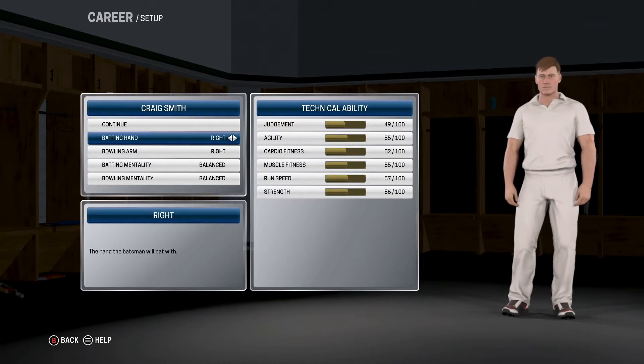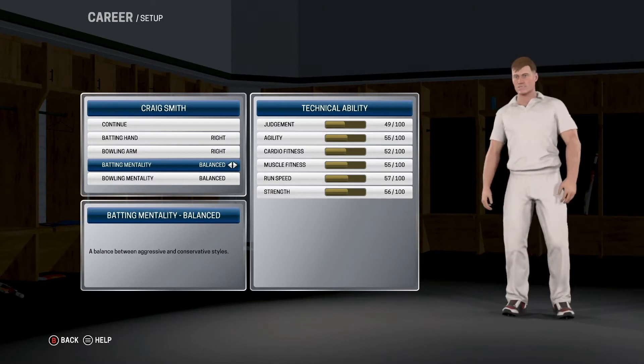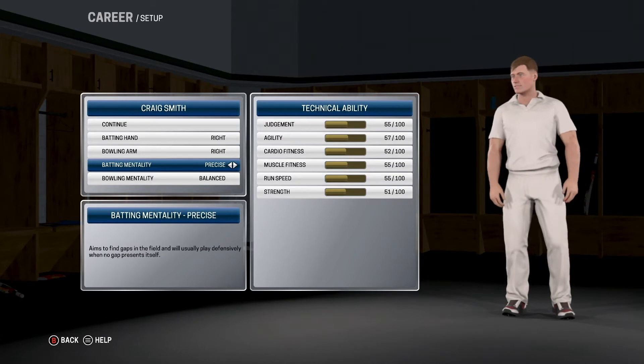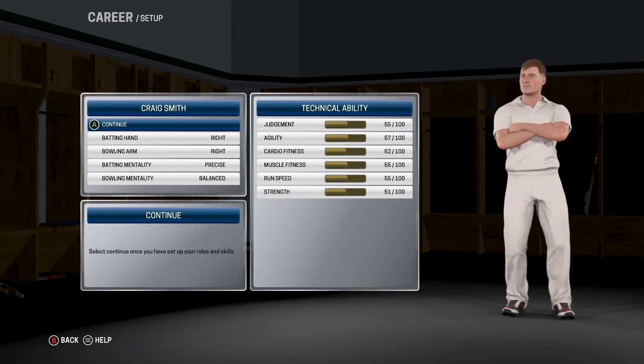I'm just going to go batting hand: right. Bowling arm: right arm, sorry. Balance — let's go precise — we'll go balance for that.